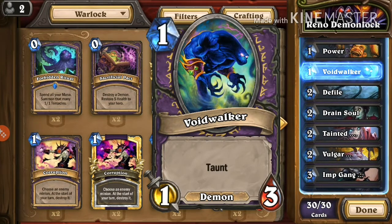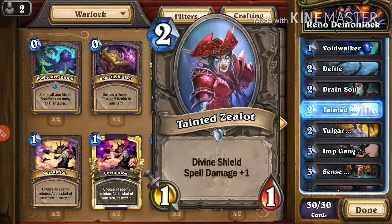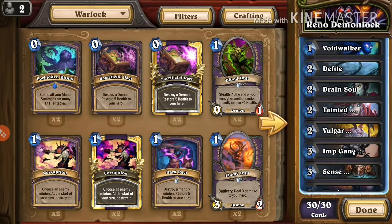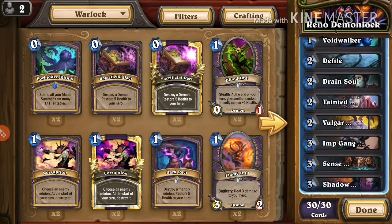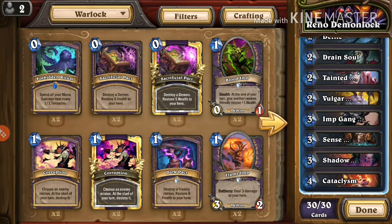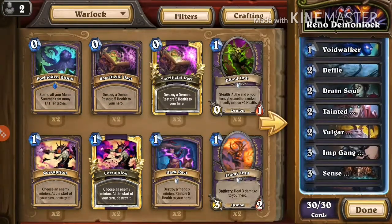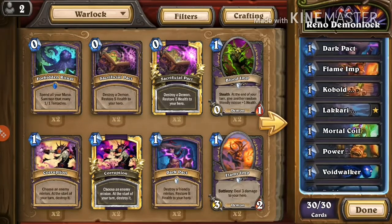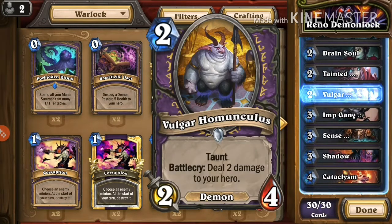Void Walker is a demon that can be summoned back using Blood Reaver. Defile is a really broken AOE clear, especially with Tainted Zealot — it counts for the first two procs at two damage each, so it's really good. Drain Soul: the problem I had with this deck early on was surviving the early game, which is why I included Dark Pact and Drain Soul.